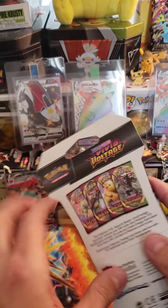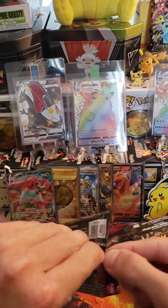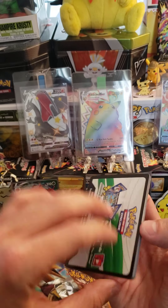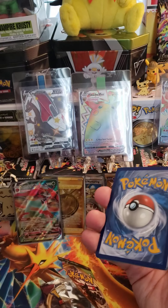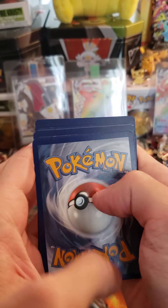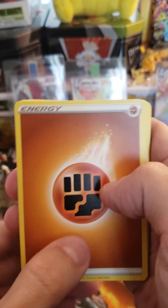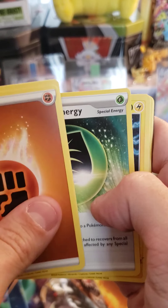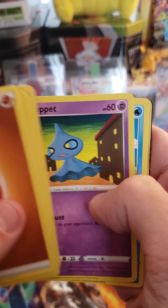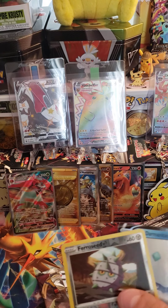Pack number two — we got a white code card! I love when they open like that. There's the code. Four to the front — I'm going to say Fire. Fire Energy. Fighting Energy. Crocuroc. Aromatic. Galvantula. Skiddo. Eevee. Trubbish. Shuppet. Chuddle. Reverse Ferro Seed. And a Galarian Darmantian V.